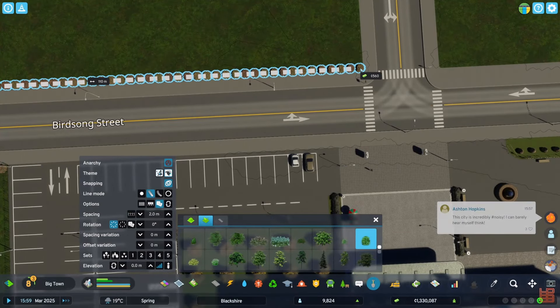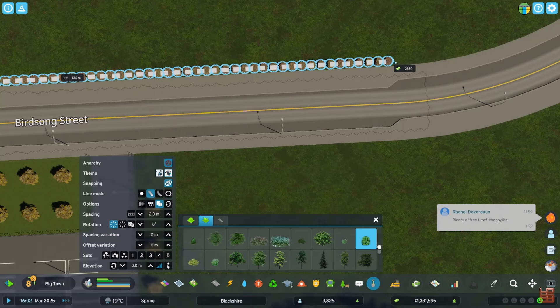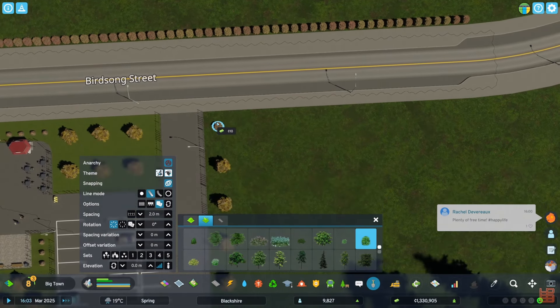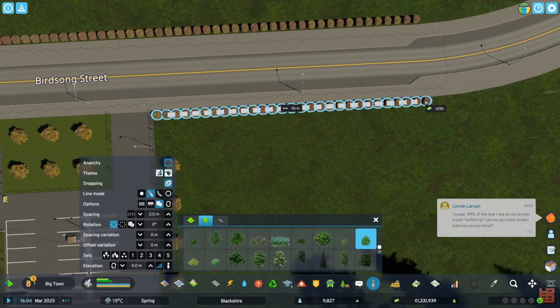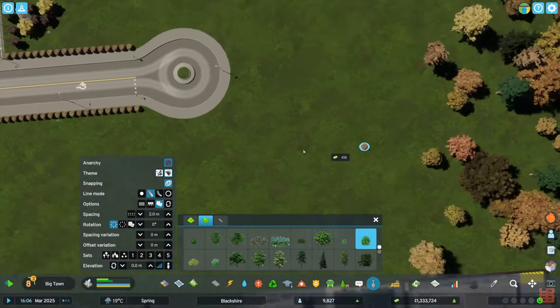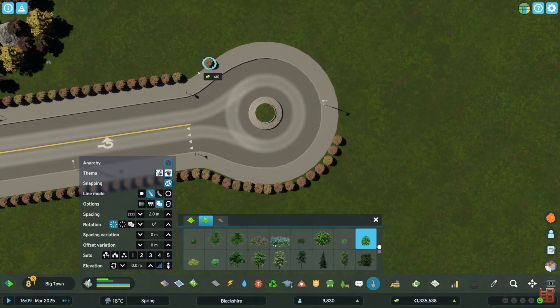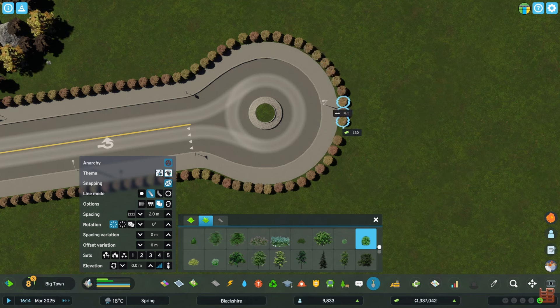So what we'll do is we'll just kind of bring it all up here until we hit this curve. Like so. We'll grab that and bring it all right here. And I think that works. We can also detail our roundabout. I'm going to take my time with it because I want the bushes to kind of follow the curve, so I'm not going to use any more than around three bushes. We can kind of use straight lines to make our curve. Like so.